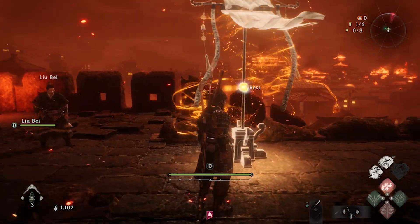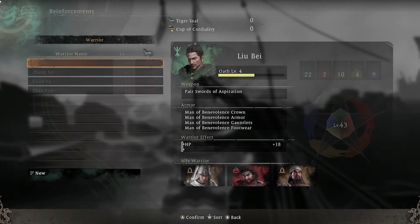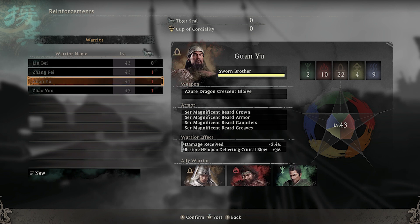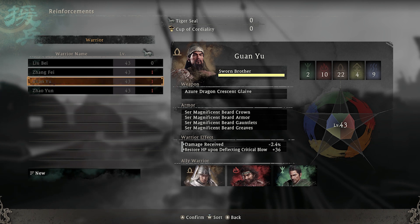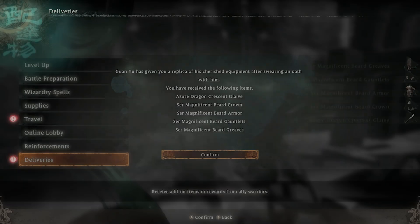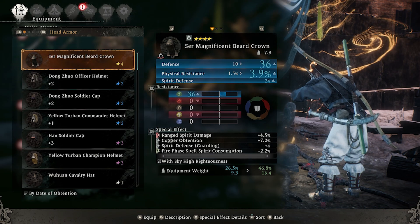Whenever you rest at a flag, you have the option to do a number of things, one of which is to request reinforcements. The more you fight alongside someone, the stronger your bond becomes. You can even increase it manually with cups of cordiality, and eventually they'll become a sworn brother. This is what happened with Guan Yu. Once that's complete, you'll get a delivery from him giving you all of his armor and his weapon.